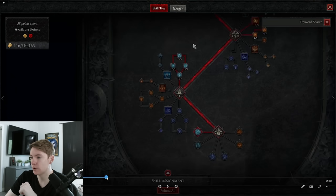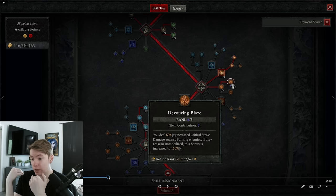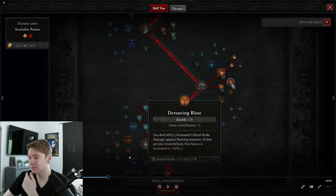The most broken thing Sork has is Devouring Blaze — or maybe Control is better, but Devouring Blaze is pretty much the reason you care about immobilize. We deal 60% increased crit damage against burning enemies, and with this build we have nearly 100% crit chance. If they are also immobilized, this bonus gets increased to 150% crit damage — you're doing 2.5x damage just by having the enemy immobilized. Because we're applying burn by default with Firebolt, this is ridiculous. Obviously we have three ranks on our amulet here. This is why immobilize is so good. This is why burn is so good.